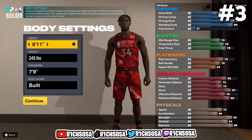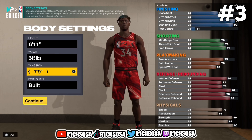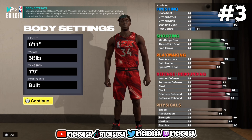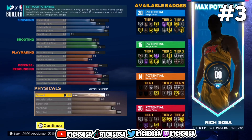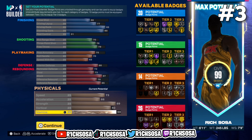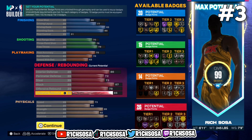For the height I'm going with 6-11. For the weight, 245 is going to be perfect, and for the wingspan 7-9 is going to be perfect. For the body shape go with Built — this one's going to take up the most space. For the physicals this is definitely one of my favorite things about this build: we have the speed, acceleration, strength, and vertical. Take into account that once we add in the Gym Rat badge that's really going to make a huge difference.